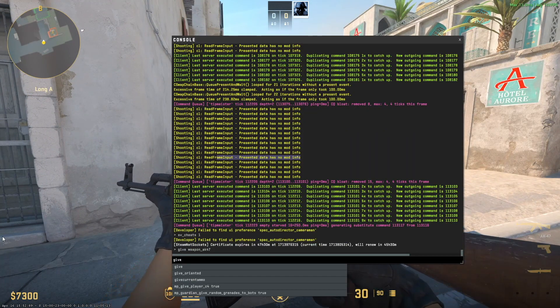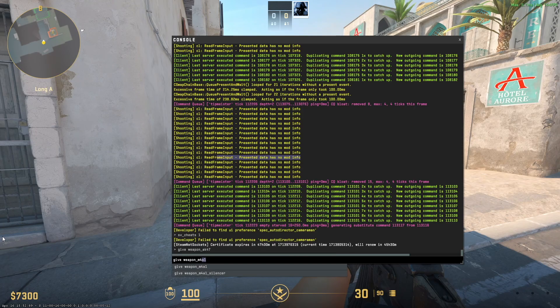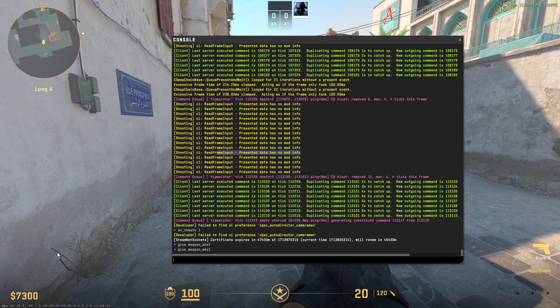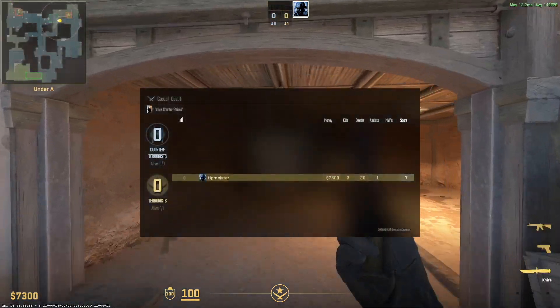So if I want to spawn, let's say, an M4, let's just type in give weapon_M4A1. So right now I have an M4A1 even though I'm a terrorist.